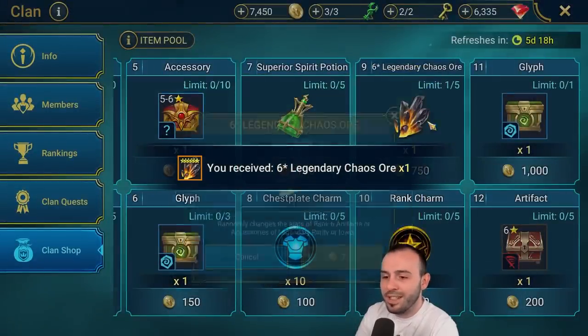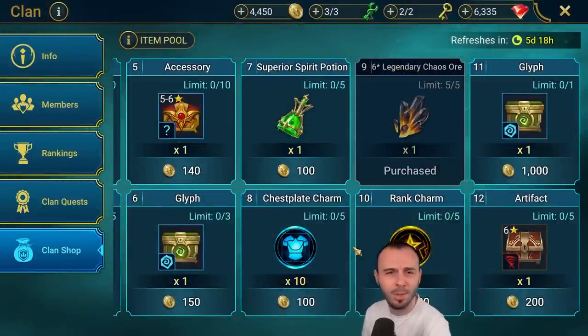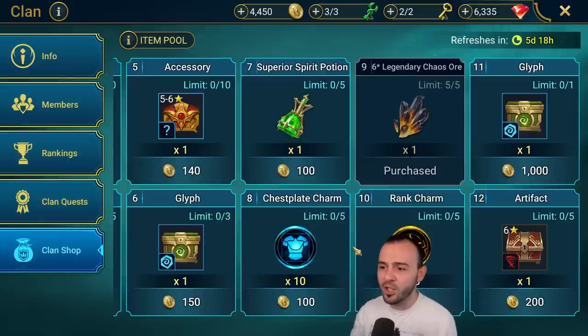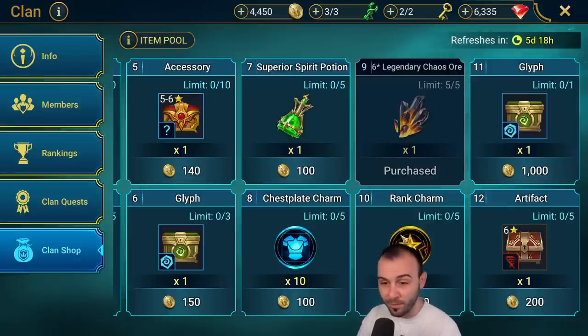I'm always getting the Chaos Ore — this is very important for the end game because you literally have the chance to re-roll a quad or triple, which are extremely rare. People don't really appreciate what it means to have the chance to re-roll a piece of gear. Just rolling a quad on any piece of gear is roughly a one percent chance. Being able to re-roll that one more time into something else — it might not roll great, but you have that chance. Getting quads by farming is super difficult, so Chaos Ores are very important.